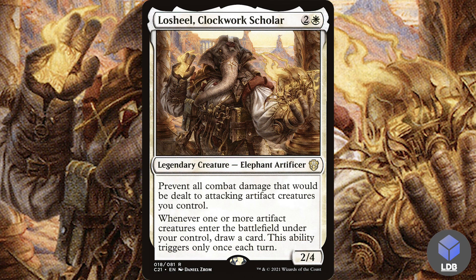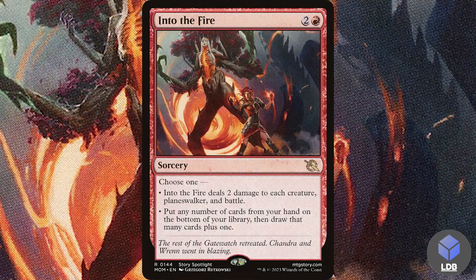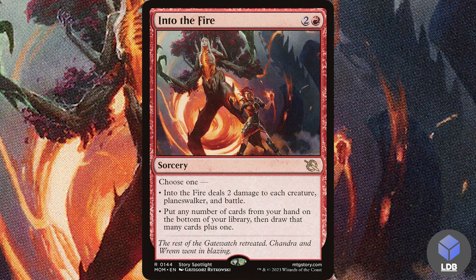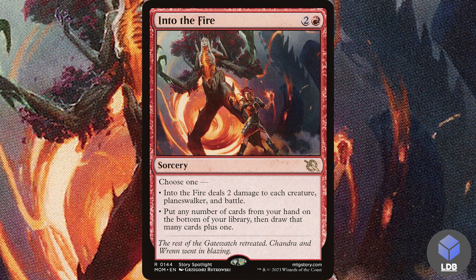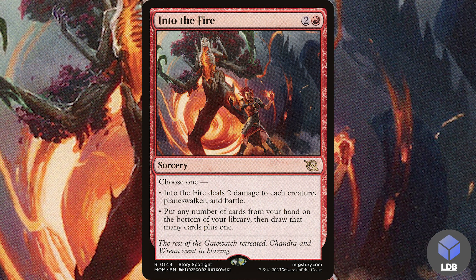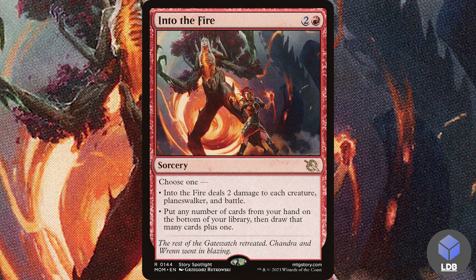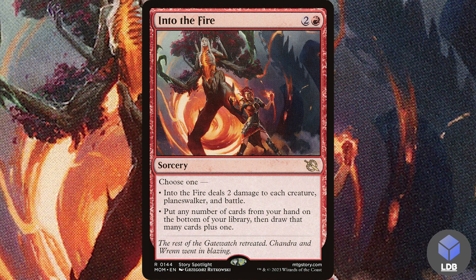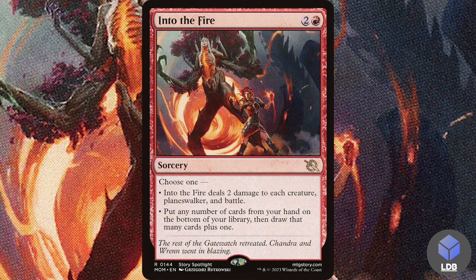Last but not least, a new red staple I'm putting into a lot of my decks: Into the Fire — two and a red sorcery. Choose one: Into the Fire deals two damage to each creature, planeswalker, and battle, or put any number of cards from your hand on the bottom of your library then draw that many cards plus one. We'll mostly use the second mode for card filtering, but the first mode doubles as a mini board wipe — for example, if you have Tempered Steel out and your thopters are 3/3s, you can wipe your opponent's small creatures without hurting your own.